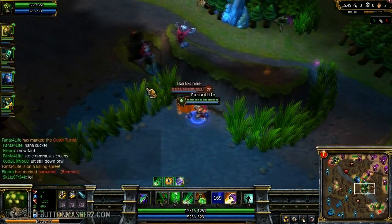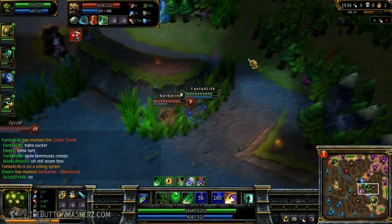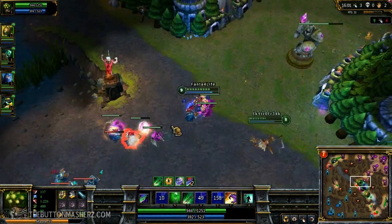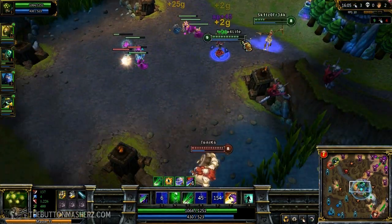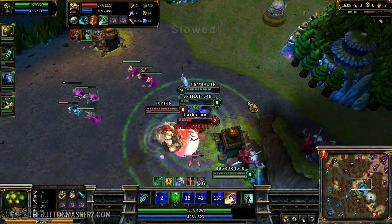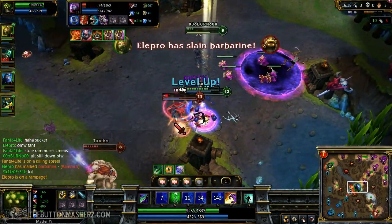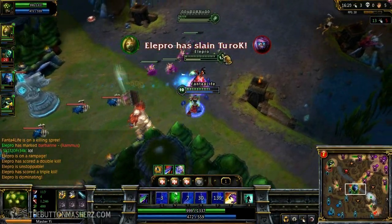Level 9, I'm in mid lane. Rammus powerballs into me, taunts me, and I ult and run away — I got away from that. Akali is down near Dragon and looks like she wants to go in. Fiddlesticks ults with low health and secures kills. Rammus comes in and dies. Malzahar also dies as Raghav turns around and dies to Akali's insane damage.